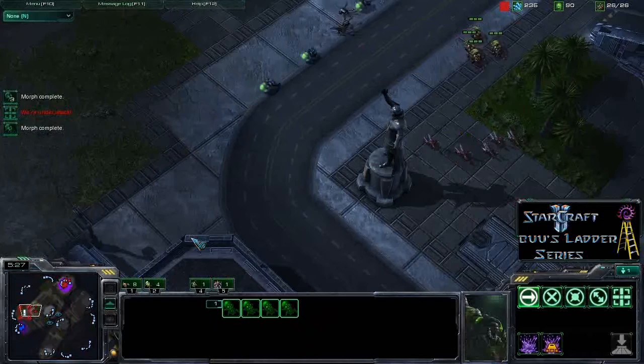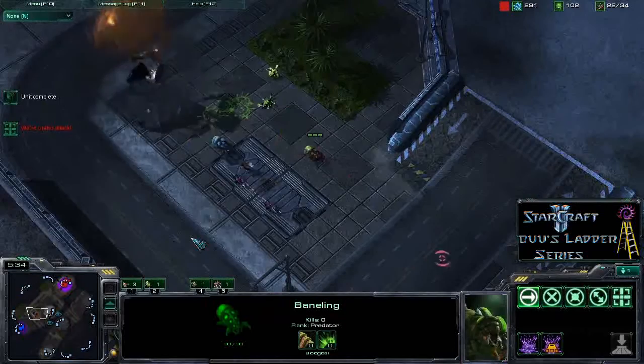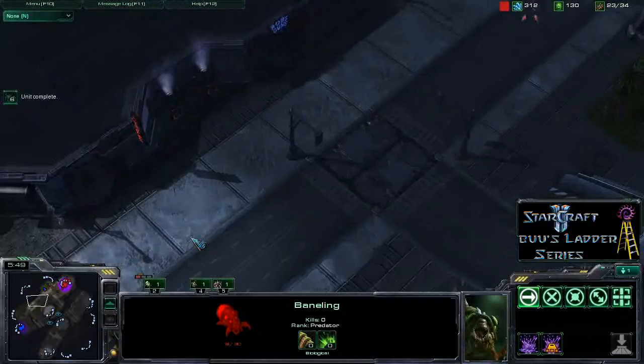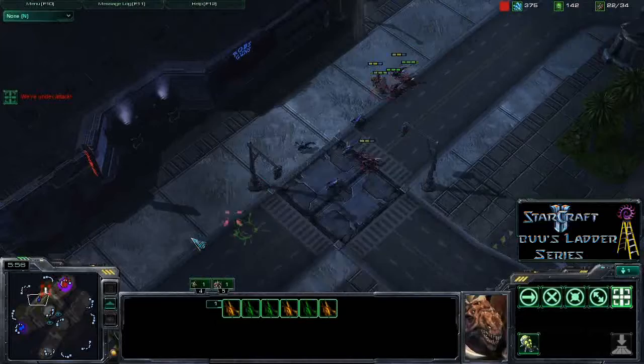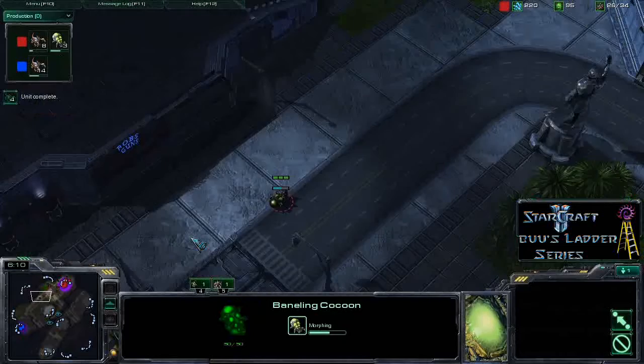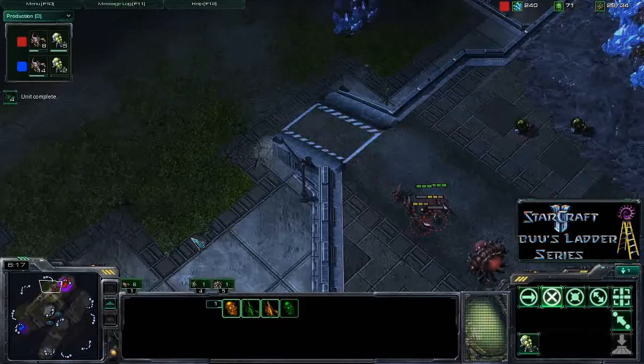He's got those Zerglings in one control group and the Banelings in another, just sending a few Lings at a time, controlling them to try and take down those Banelings without losing too many units. He manages to take down most of the Banelings, but he's only got one Baneling left now and no Zerglings. He doesn't know exactly what's coming from Say No to Stimpak. One Zergling on the map is now attacking his Baneling and there's a little fight over here. He's kind of slightly in the dark, but now sees a lot more Lings coming out, so he's producing Lings of his own — 8 more Zerglings on the way against 14 for Say No to Stimpak.